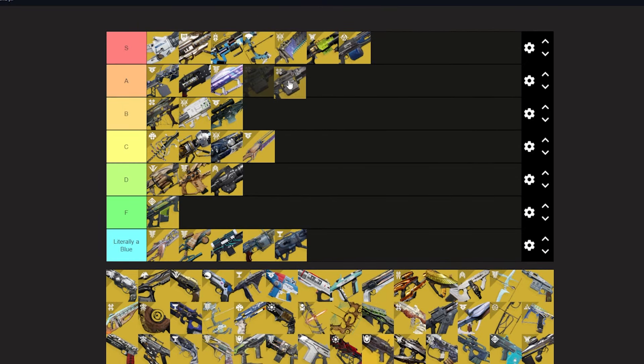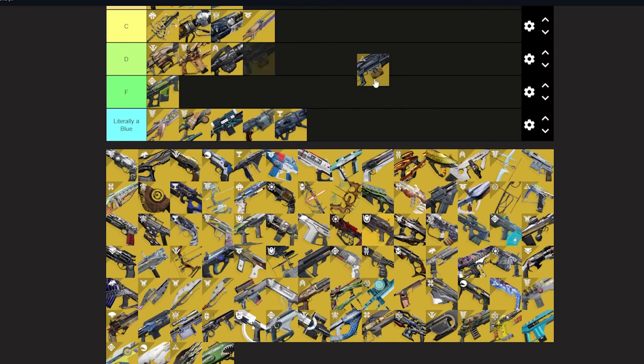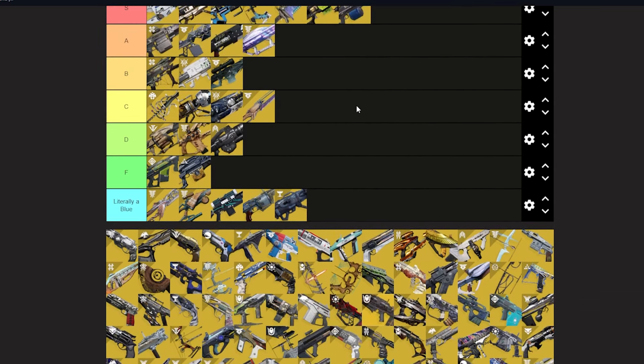Xenophage — A tier, top of A tier. For some things it's amazing — gambit especially. It's a super beginner-friendly weapon, a workhorse just like Thunderlord, but Thunderlord is easier to get since you don't need Shadowkeep. It doesn't have the overload like Thunderlord, so it's slightly worse, but they fill similar roles of doing everything fine. I think Thunderlord is barely better because of the ammo return, the overload, and because it's free.